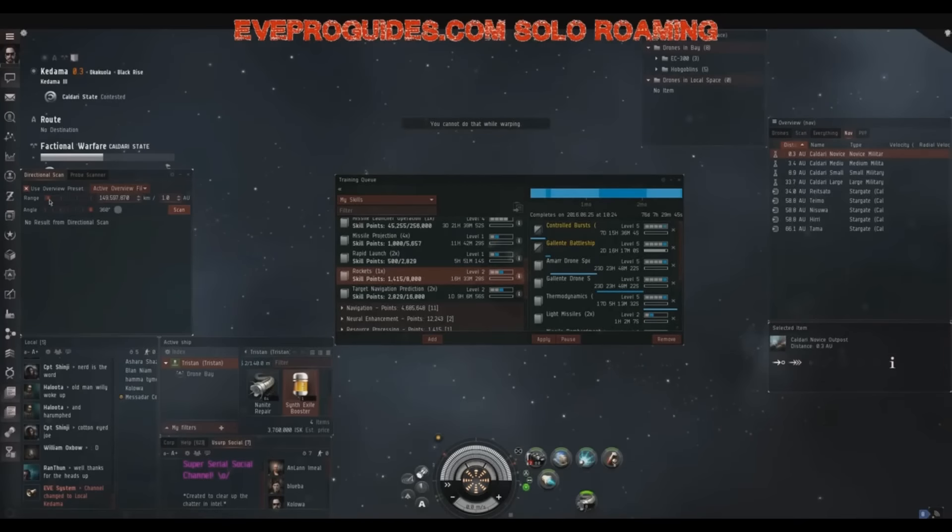In this next fight I'm fighting against a Tristan fitted very similar to me, except he had tech 1 named guns. In a mirror matchup like this, one of the best things I can do is use Warrior IIs — I've since changed the fit to have them. They're faster, have better tracking, and do the right damage type to get through an armor tank. Any ship with an AAR is likely to have an explosive hole, so Warrior IIs would have done much better here.